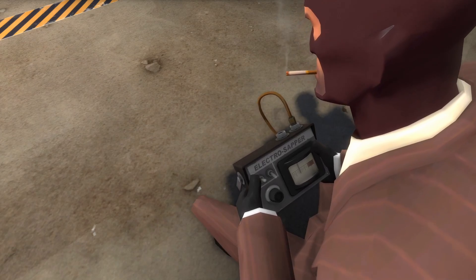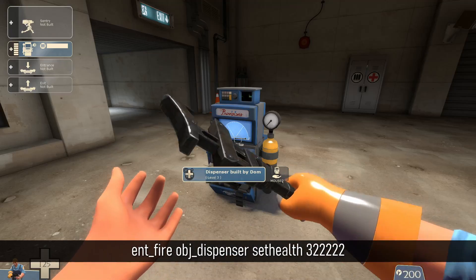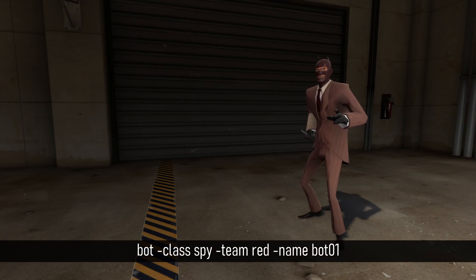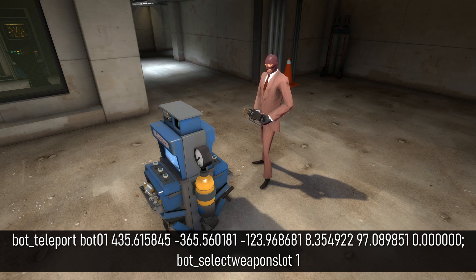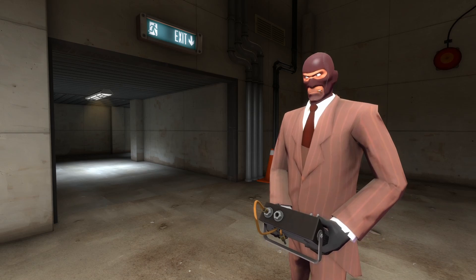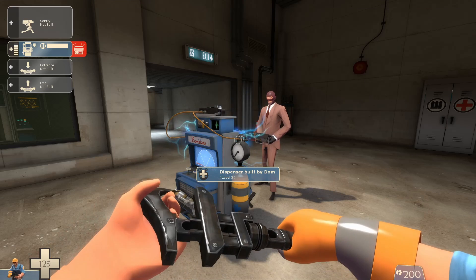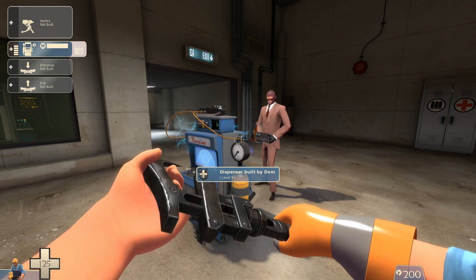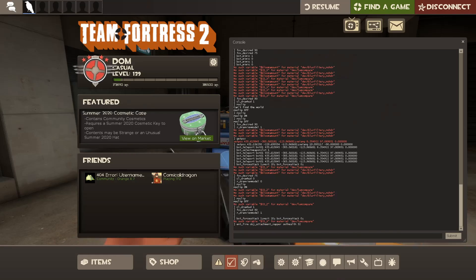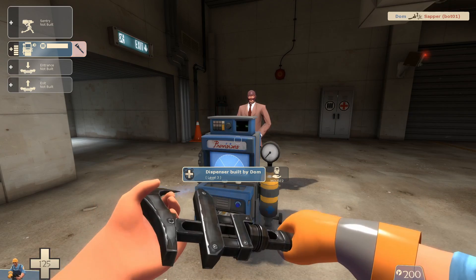Next step: let's change the health of a zapper. I'll first place down a level 3 dispenser. I'll use the same command as before to set its health to some random super huge amount — this is just for convenience so that the zapper doesn't destroy it. Next I'll spawn in an enemy spy. I use these commands to move it into place and set its weapon to the zapper. This bot will place zappers for us. I'll force it to do so with this command. Now that the zapper is zapping, let's change its health to 32 with this command. Let's hit the zapper off of our dispenser. It took one hit. Everything is working as expected so far.